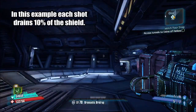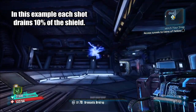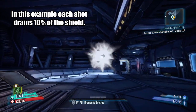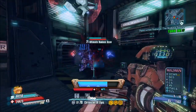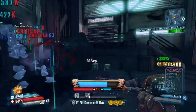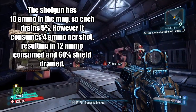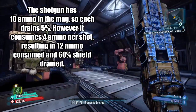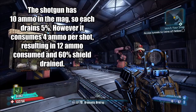So if your gun has for example 10 ammo in the magazine, each bullet will drain 5% of your shield; if it has 20 ammo then each bullet will drain 2.5% and so on. However, there is the exception of guns that consume multiple bullets per shot. If the last shot of the gun consumes more ammo than you have left in the magazine, those extra bullets will still drain your shield and you can end up draining it below 50%.